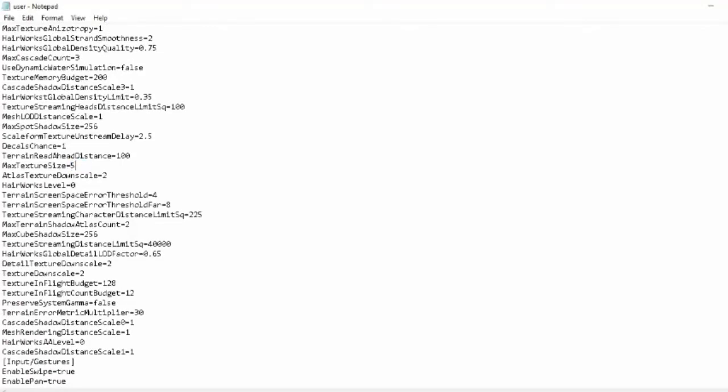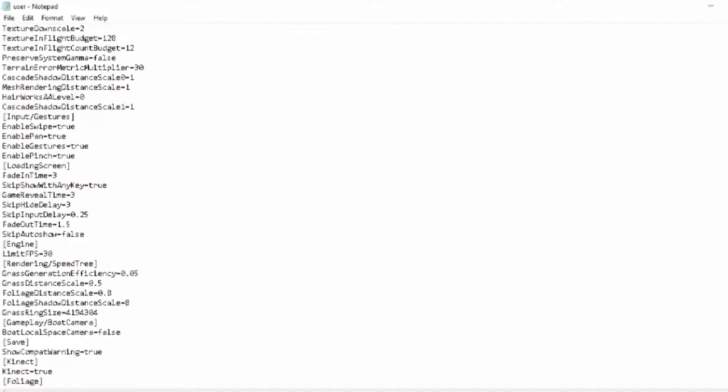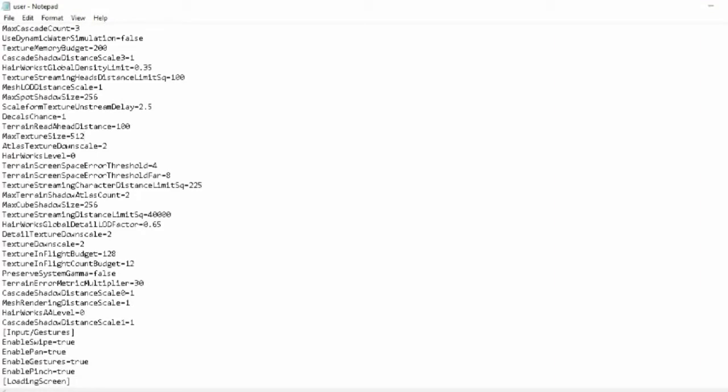Texture master — that can't be good that high. Bringing it down to 512 — that's much better. And I think that's it for now, just to give you an idea of how this works. Maybe this one too — you never know — setting that to 128. And that's basically it. I'll see you guys in a minute.